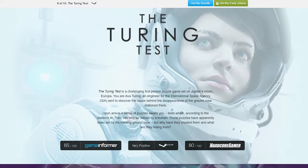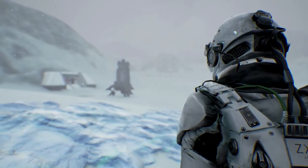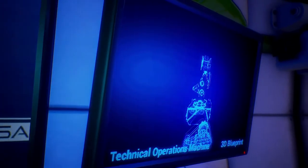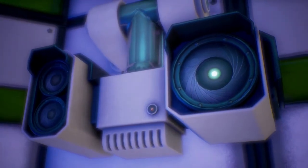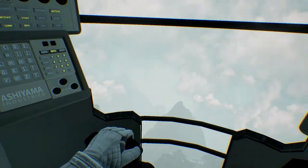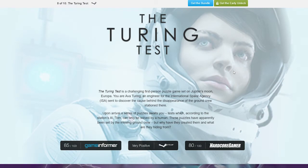Next we have the Turing Test. The first thing I thought when I saw the little preview was Portal — basically it's a first-person puzzle-solving game with evil corporation overtones. Upon arrival a series of puzzles await you — tests which according to the station's AI Tom can only be solved by a human. These puzzles have apparently been set by the missing ground crew. It's Portal in Space, but nothing wrong with that — it sounds awesome. Your character is called Ava Turing and you're taking the Turing Test, which in real life is a test people can take to prove they're not a computer. They've taken that whole concept one step further and that's really cool.